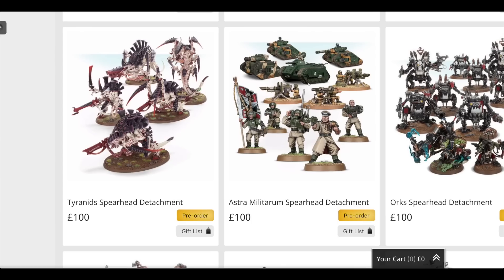The Tyranid Spearhead Detachment includes one Hive Tyrant for £33, one Carnifex Brood for £55 — so you're getting two Carnifexes — one Trigon for £36, and one Tyrannifex for £35. The Carnifex Brood and Hive Tyrant have lots of options; the Hive Tyrant can be built with wings. The Trigon has enough parts to make it into a Morlock, and the Tyrannifex can be turned into a Tervigon. So that's a really good box set in terms of model options. In total that's £159, so you're saving £59.